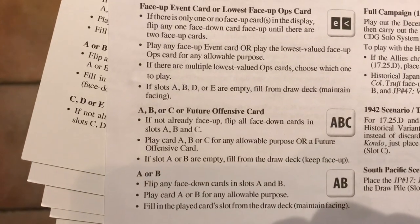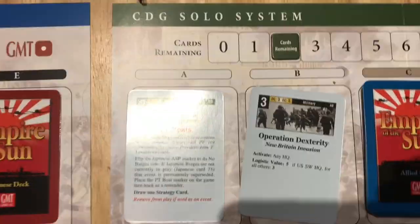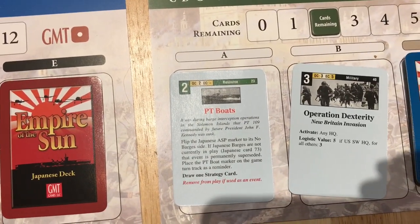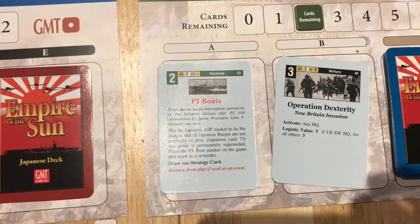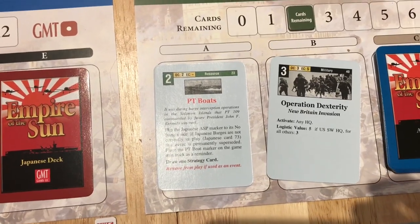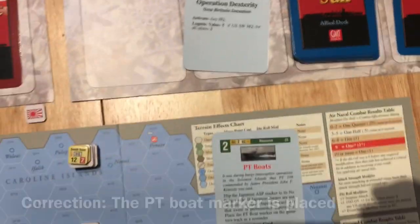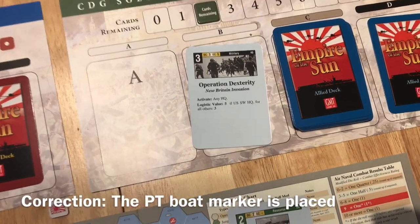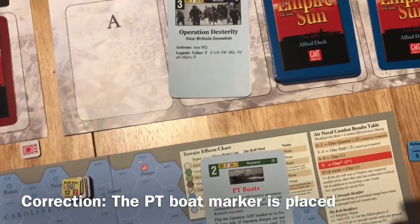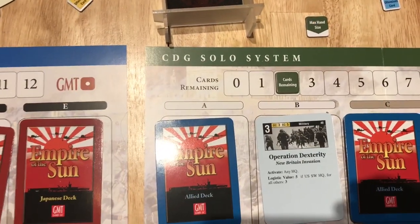Looking at AB on the player sheet: flip any face-down cards in A and B, and play A or B for any allowable purpose. Here are the two cards: the PT Boats card and Operation Dexterity. I'm going to play the PT Boats card — even though the Japanese are already at no barges, playing it lets me get another strategy card. Nothing additional happens since barges are already at zero, but the Allies pull another card into slot A. The key point is cards remaining stays at two.